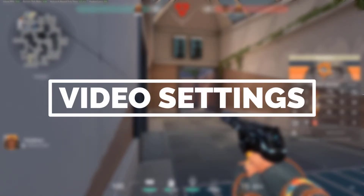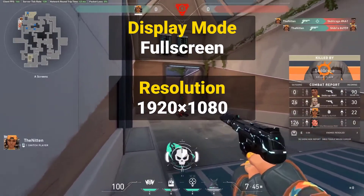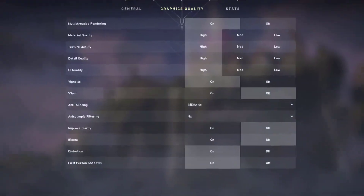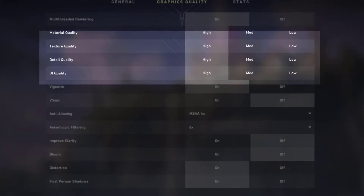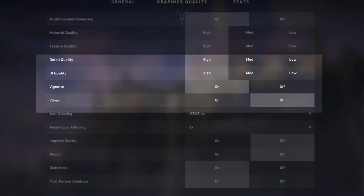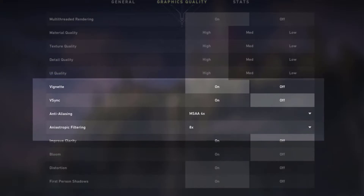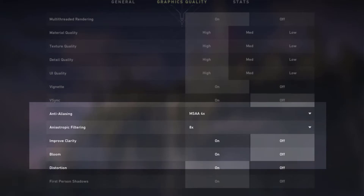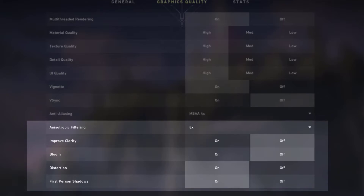Pokimane Valorant video settings: display mode full screen, resolution 1920x1080, frame rate limit unlocked. Material quality high, texture quality high, detail quality high, UI quality high. Vignette on, V-Sync off, anti-aliasing MSAA 4X, anisotropic filtering 8x, improve clarity off, distortion on, enhanced gun skin visuals first person on, shadows on.